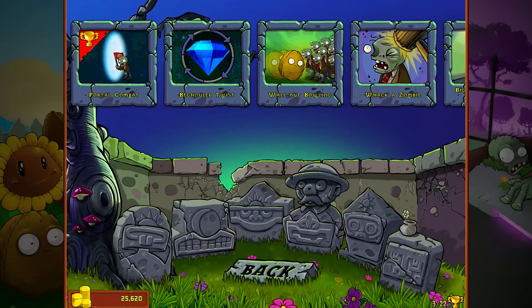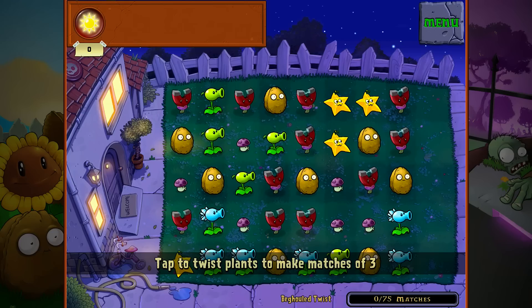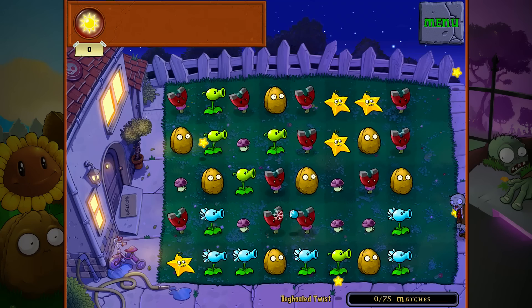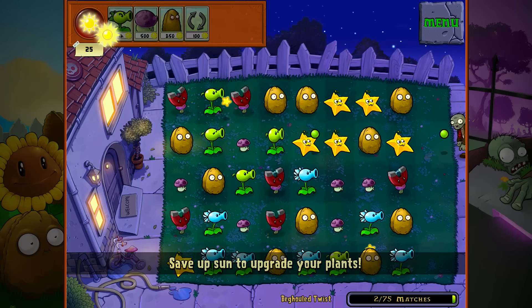Hey, what's up my Koopa Troop, it's Koops, and welcome back to some more Plants vs. Zombies mini-games. We're on to Bejeweled Twist right here, which is obviously a little different version of Bejeweled. A lot of people might like this mini-game or find it interesting. You tap to twist plants to make matches of three, and the interesting part of this game is that you got zombies attacking you at the same time.